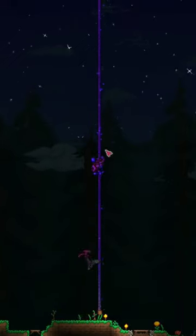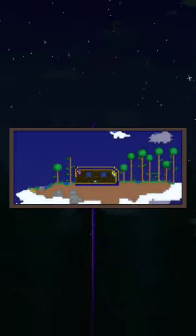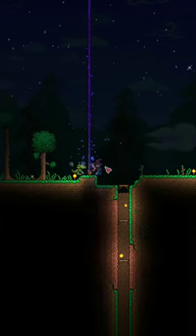This can be used like any other rope to traverse different heights. Not only can it help you get up to floating islands, but it can also have platforms and blocks placed off of it, meaning you can build really high up without the usual hassle.